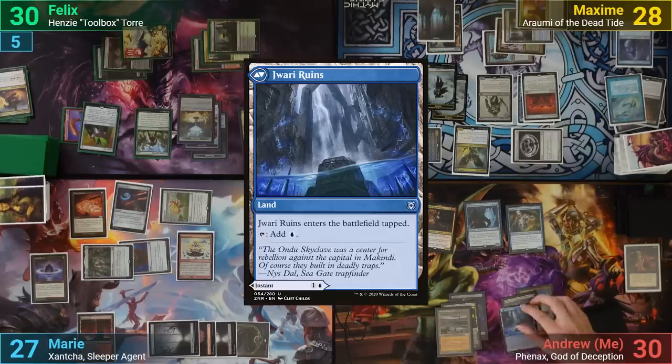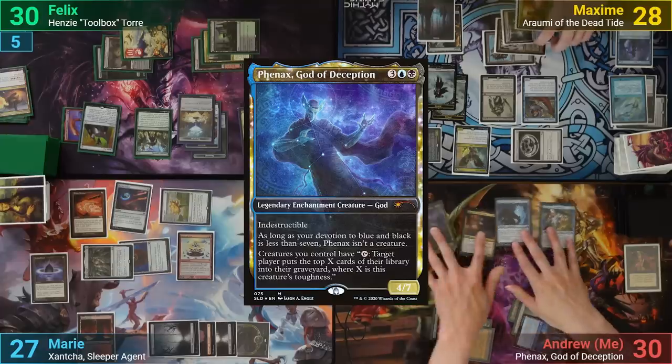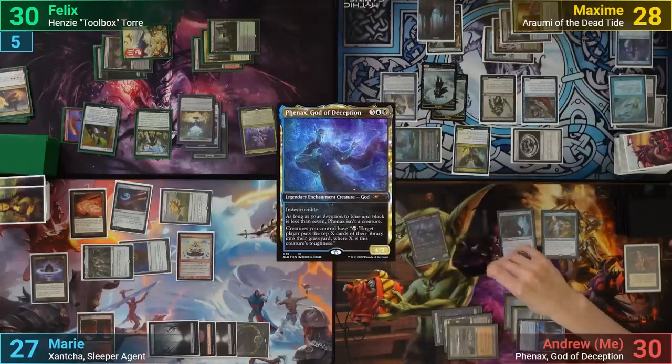I draw and play Jwar Isle Ruins as my land for turn. I then cast Fennex and tap Xantcha to mill Marie for 10 cards, thanks to Bruvac.